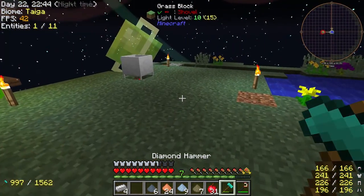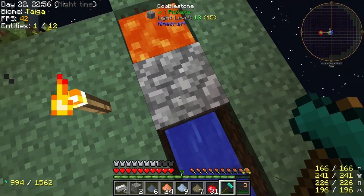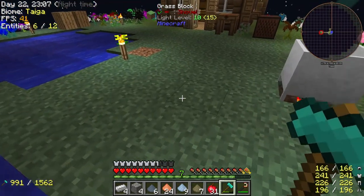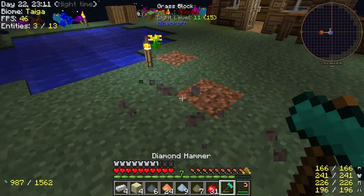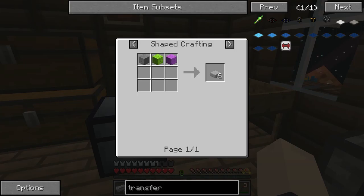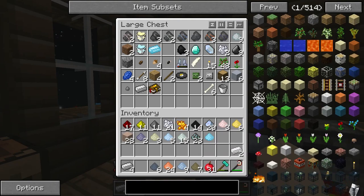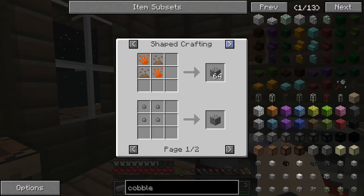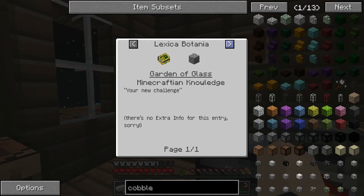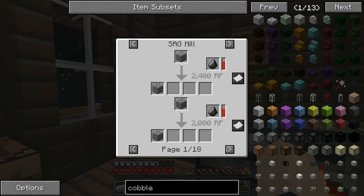Okay, so we're going to need little transfer pipes and we need sand. We're going to go ahead and grab at least four pieces. Boom, there we go. So we got that — we need slabs too.